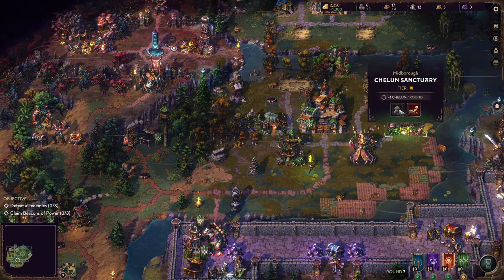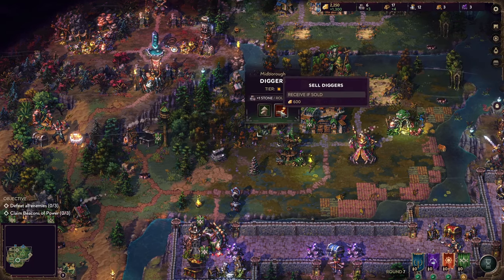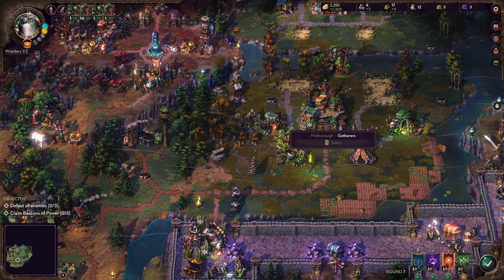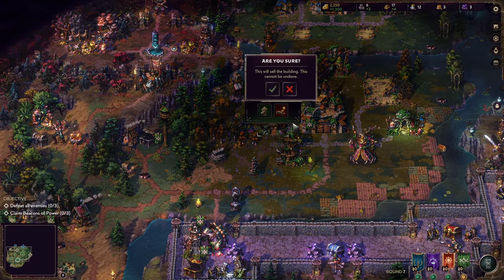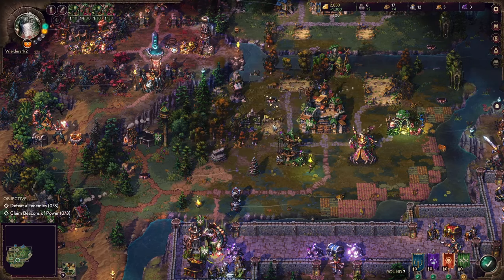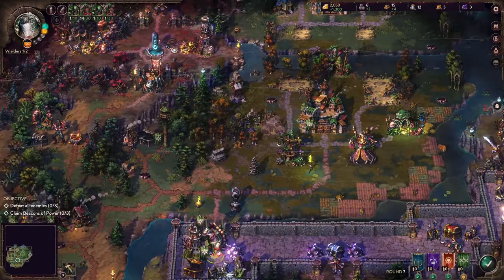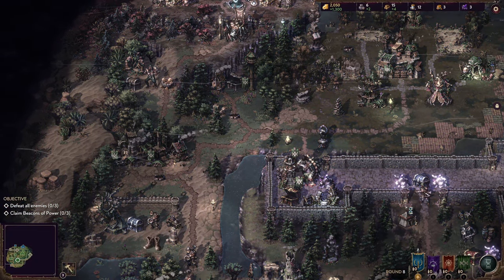So if we want to upgrade the cheluns, we need a fungus farm and a lot of stone. I think we're just going to sell this for now — it's a nice building and I spent a lot on it, but let's sell this and build a fungus farm which gives us some extra gold per round. That will be useful in the long run.